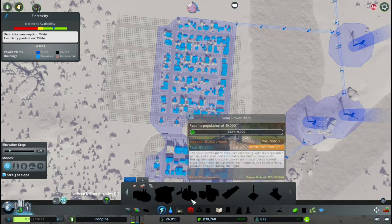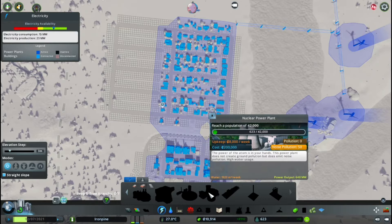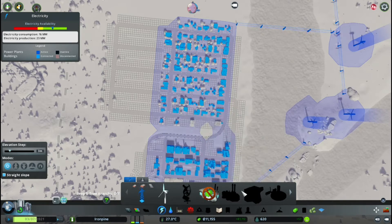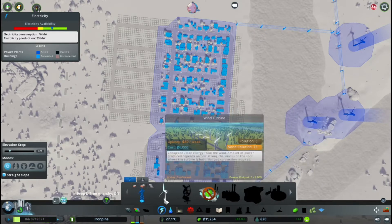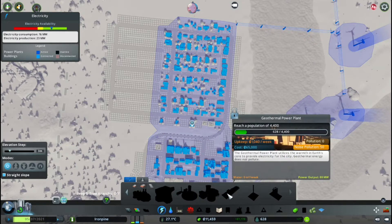I want to be as renewable as possible. That option will be available at 9,500 residents — far away. One option is 1,040 per week, while another is 80 per week but generates 80 megawatts. So ten of those would be 8,000 — wait, 800 per week. Eight thousand, eight hundred. So that might not be a too bad option. At 7,000 residents we can get this one, but it's 2,200 per week.